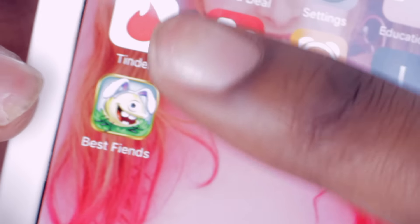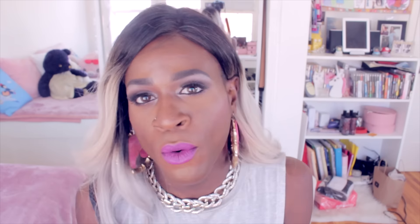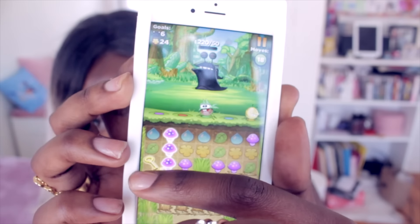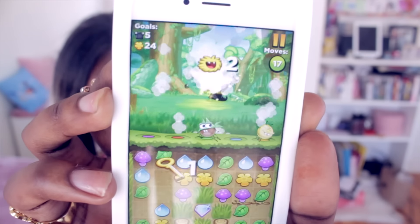The game is called Best Fiends. When I first took a look at it, I thought it said best friends, but no — they are these little one-eyed creatures who have specific powers that can help you on your quest to defeating slugs. There is a whole story to this game, a backstory that happens — it's pretty interesting actually, so it makes you want to play the game more. It almost reminds me of like a slot machine game, but better and free.